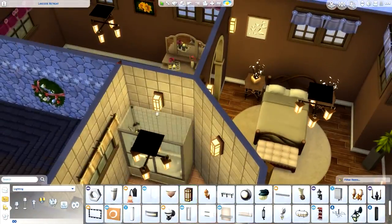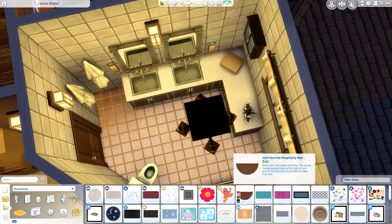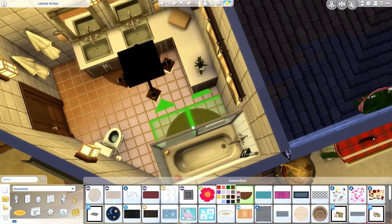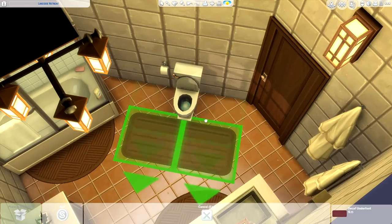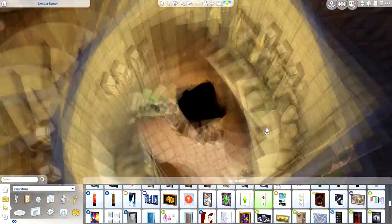Here we are with the master bedroom, and kind of like an extra space — I didn't know what to do with that extra space. I was going to make it into like a vanity thing using Vintage Glamour, but it was kind of just too big. So I added in a fireplace and it's kind of just like a smaller living room sort of thing. It's kind of like a huge section of upstairs just for this bedroom really.